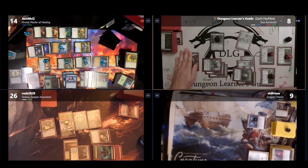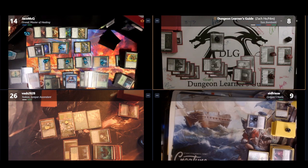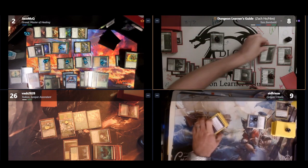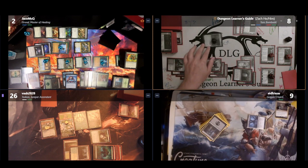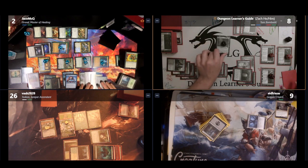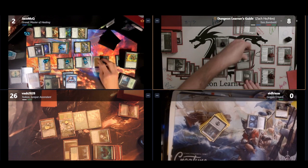Unfortunately, knowing I can't stop Bilal's attack, I decide to attack Jason for 5 with Tom Bombadil, knocking him out of the game. This does let Bilal simply untap and attack on his turn, knocking me out and winning Bilal the game.